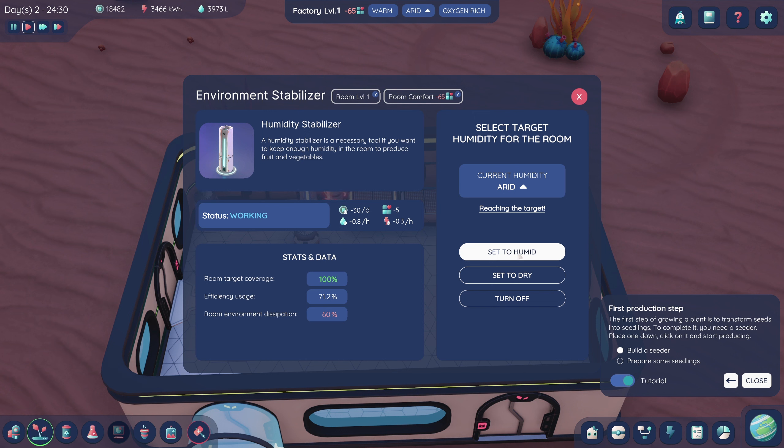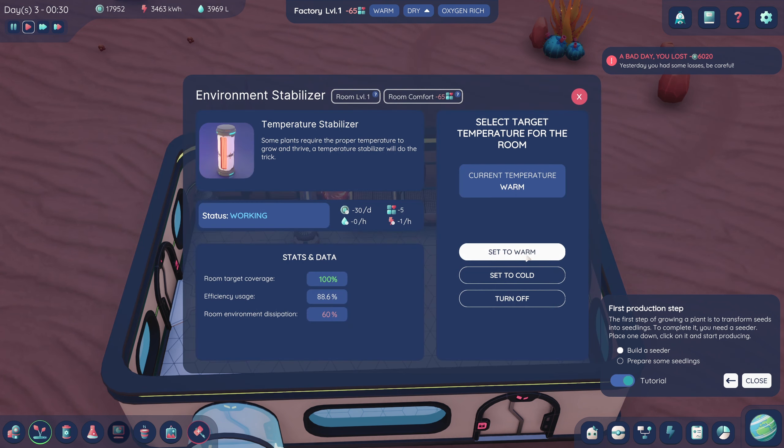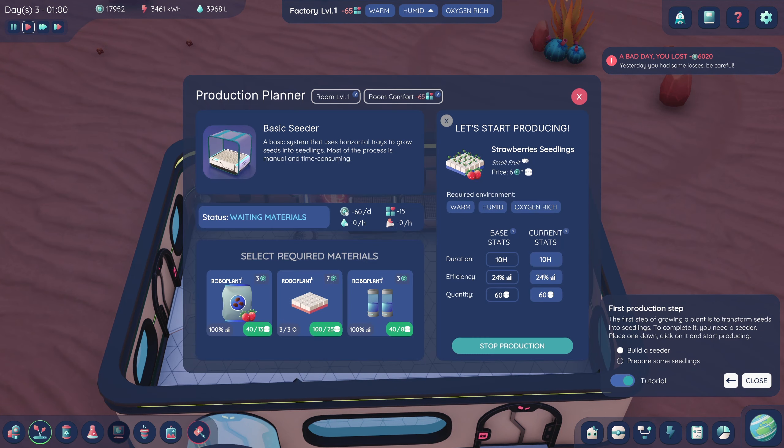Arid. Reaching target, reaching target. Dry — we're getting closer. Does this have to be dry or wet? Oxygen rich, humid, and warm — set to warm, oxygen rich, humid. Okay, this is our room and these things should be growing now, finally.